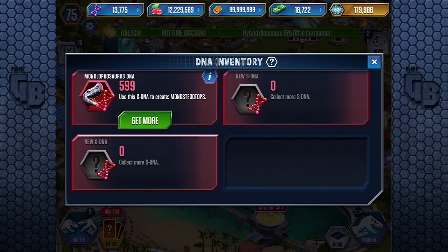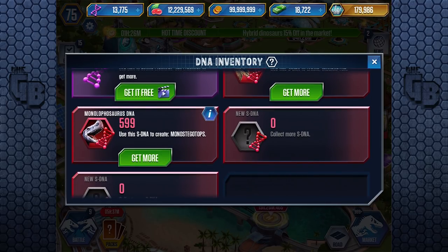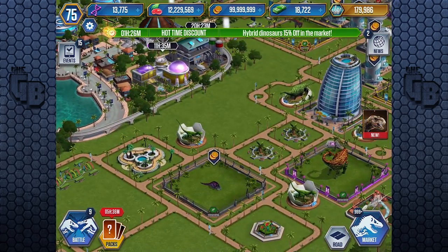They probably already have Carnaraptor — wait, Carnaraptor's already a thing. It'll be interesting to see what it is. Because Indoraptor is a unique in Jurassic World Alive, and Monostegotops is an epic I think. Either way guys, we're going to leave it here. If you enjoyed this video, leave a like. Until next time, I'll see you later. Bye-bye.